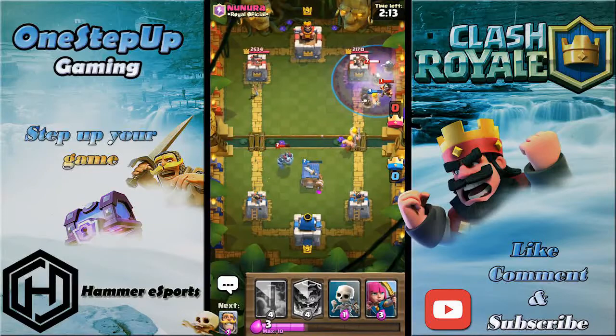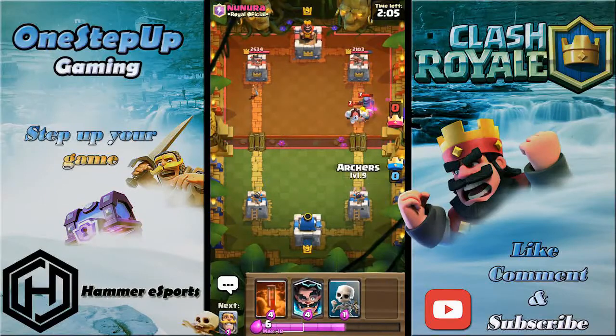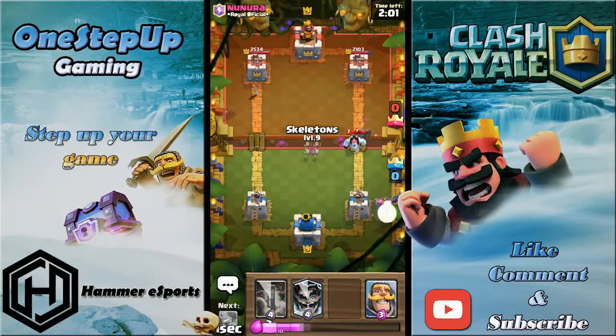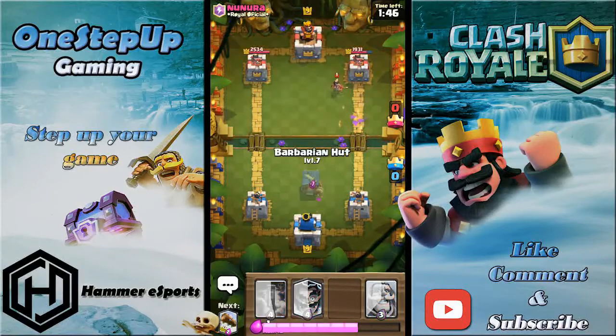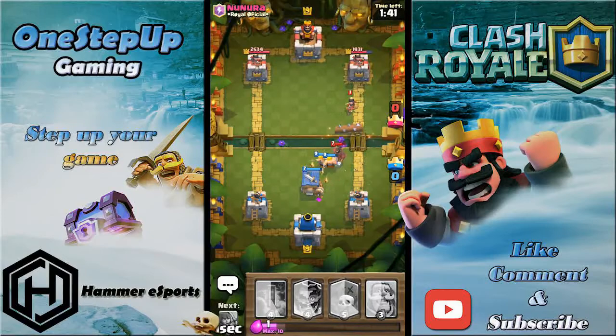He doesn't have minions and that's good because minions are a hard counter to my graveyard. He's probably cycling back to his hog rider so I'm gonna play archers here, skeletons to pull his Pekka away from his ice golem so they don't die from the ice golem damage, and I'm gonna play barbarian hut here because he's gonna play the hog.